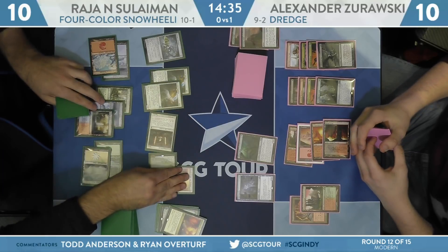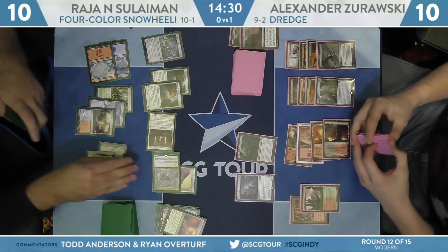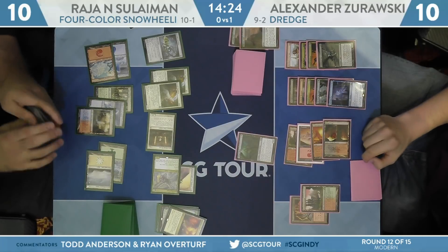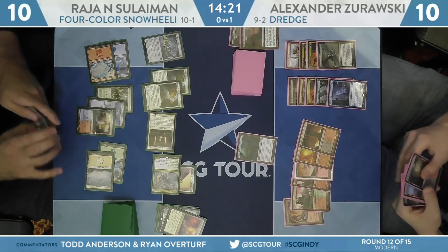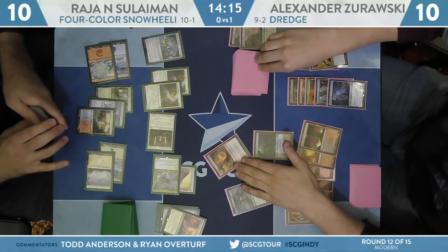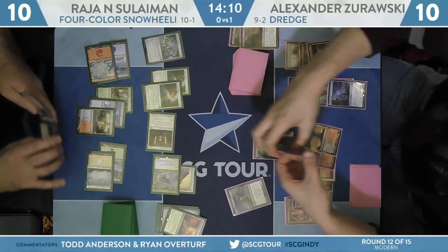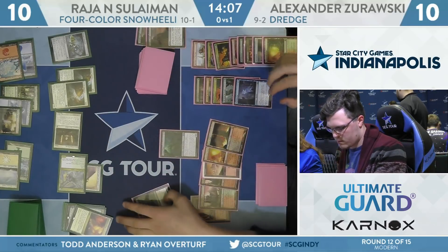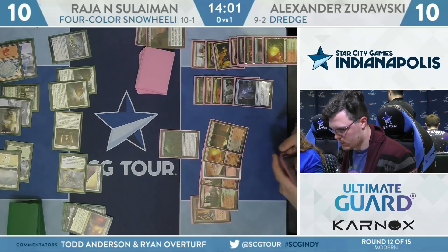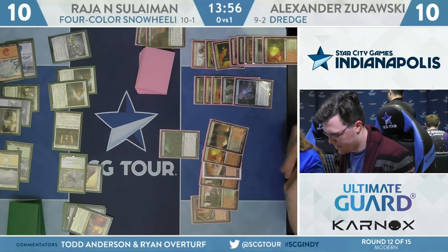Sword gets hooked up to the Coatle — just a Coatle coming across, might want to hold back the Guardians in case some Bloodghasts are coming your way. He's at 10 now. Narcomeba jumps in front. If you attack with Thug or with Felidar Guardian, there's a double block potential for Zorowski — Golgari Thug on Felidar Guardian and Narcomeba chumping the Coatle. That allows you to put the Narcomeba back on top because they both go to the graveyard at the same time. Pretty nice hit for Zorowski — dredging Stinkweed Imp, finds Conflagrate.